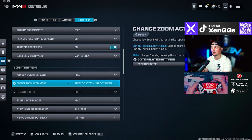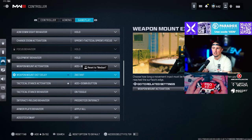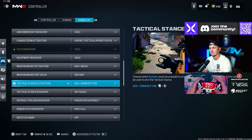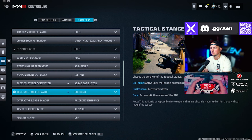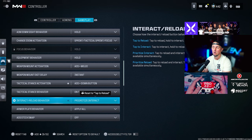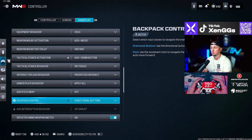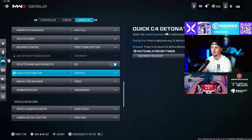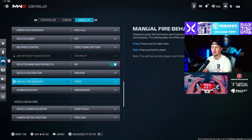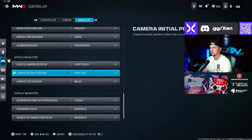Door bash on, ledge climb behavior set to mantle only, aim down sight behavior set to hold, change zoom activation set to sprint, tactical sprint and focus. Equipment behavior set to hold. Weapon mount activation ADS and melee. Weapon mount exit delay set to instant. Tactical stance activation ADS plus down button, tactical stance behavior on toggle. Interact reload behavior set to prioritize interact — this lets you tap to pick up an item instead of holding, which takes forever. Armor plate behavior set to apply all.